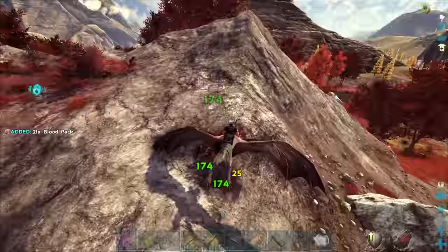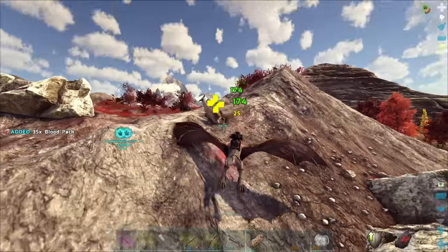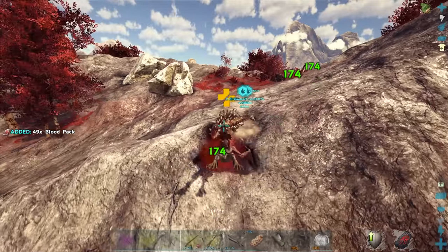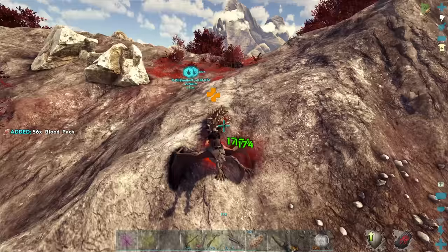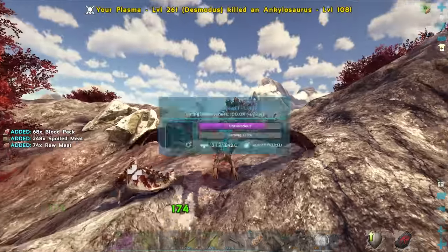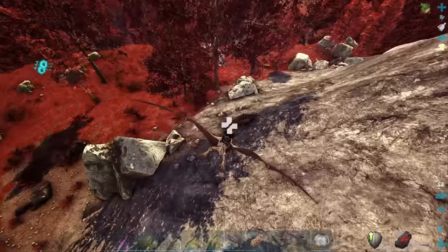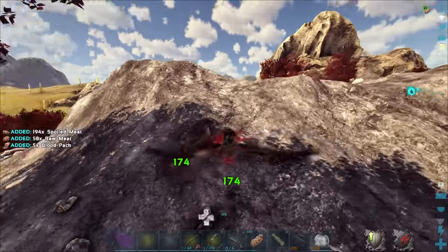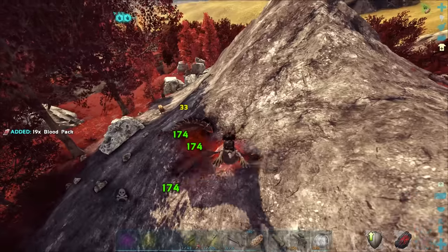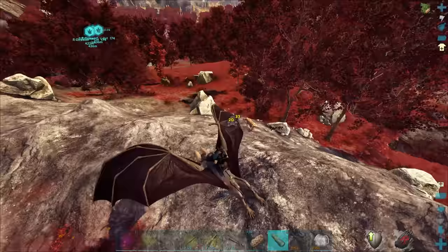I seriously wish you could pick up ankys with these things because I've been really wanting to fly over to the volcanic island back in midgard to grab an X-Anky - they look way cooler than normal ankys. Gotta go for the biome variants whenever we can. Unfortunately I'd have to tame it over there or else get something like an Argy to bring it back.